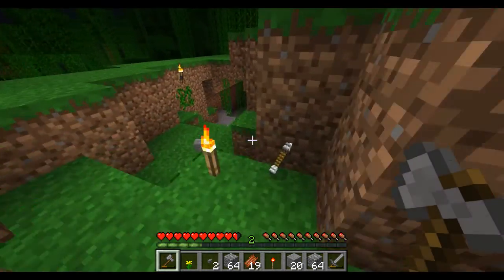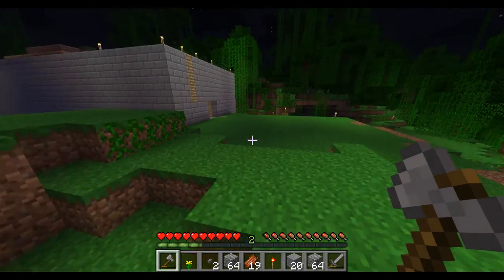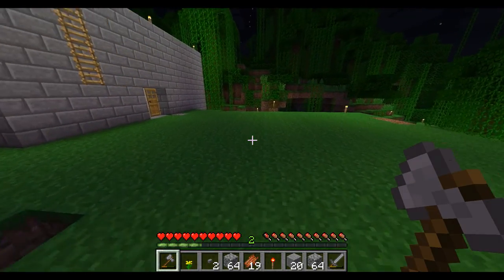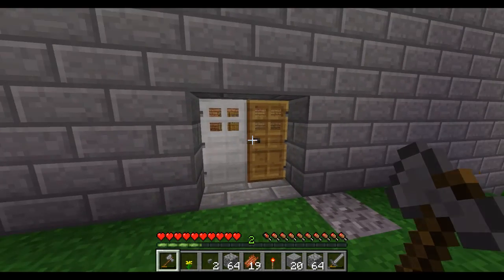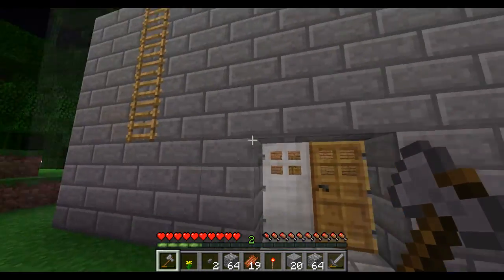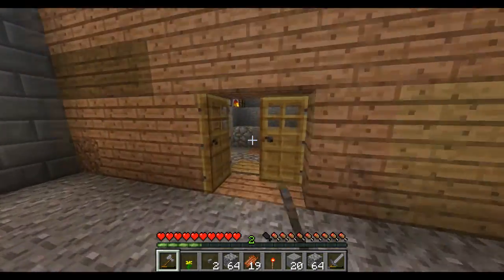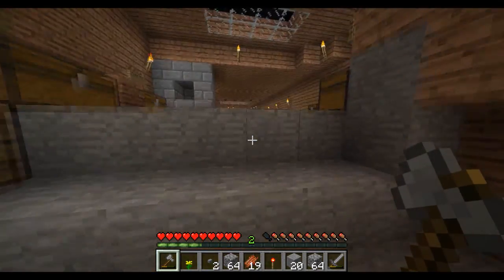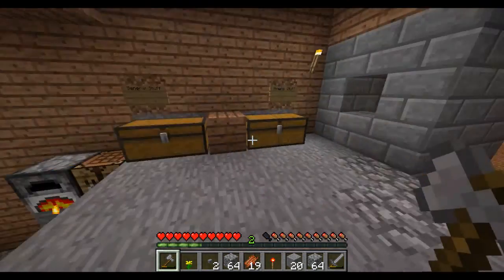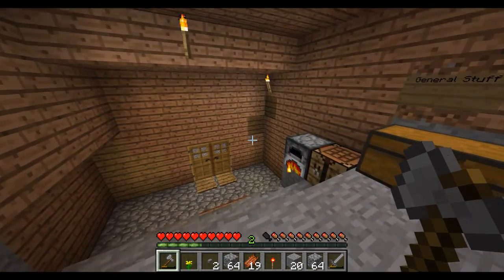People come after you, especially the mobs and stuff like that — the creepers and other things out there in Minecraft. I forgot to put a button there again. At least they can't get in anymore. Kept on having them spawn in or trying to get in. Now I have two entrances they have to get through.